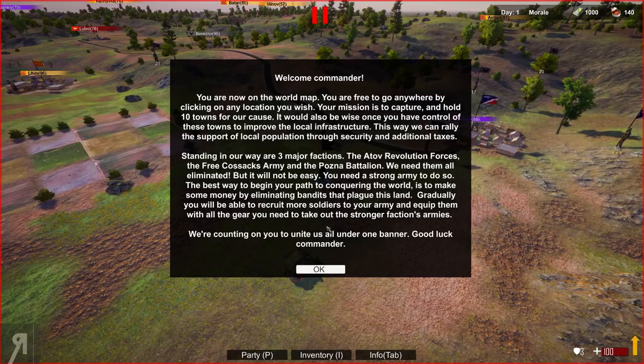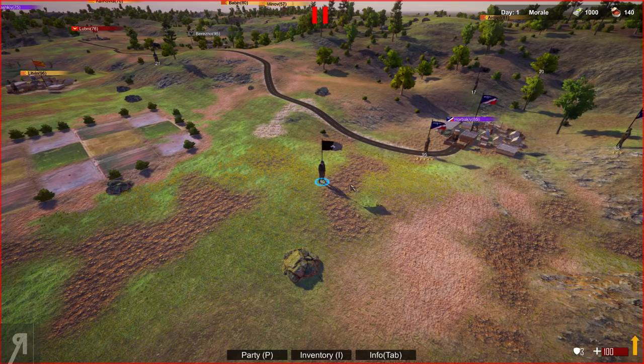The best way to begin is to make money by eliminating bandits that plague this land. Gradually you'll recruit more soldiers and equip them with the gear needed to take out the stronger faction armies. We're counting on you to unite us all under one banner. Good luck commander.